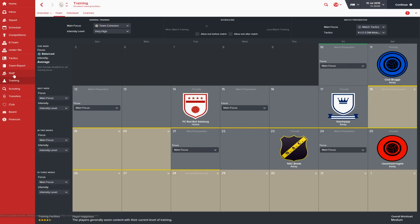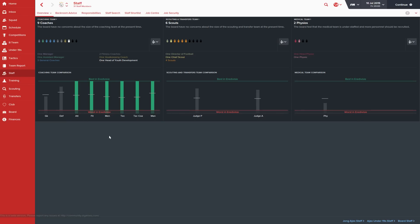Now let's jump into the staff screen — this is the new staff screen, and I really love it. These little people icons remind me of infographics. The staff screen is now split into the coaching team, the scout and transfers team, and the medical team. You can see all your different coaches and make a whole bunch of changes from this screen — you don't have to go into the board screen anymore to increase your number of coaches or scouts.